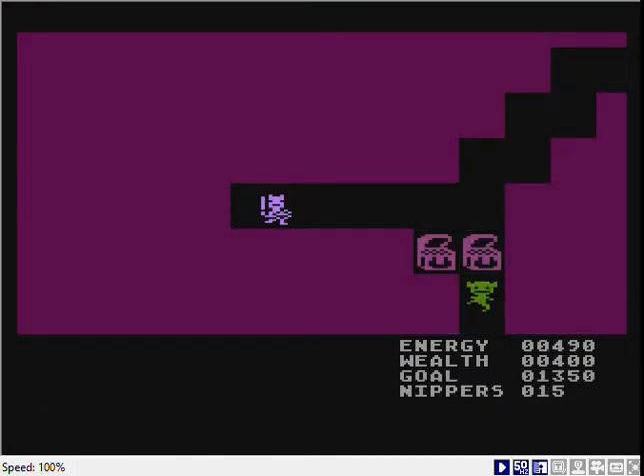I don't believe I've ever demonstrated nippers, which I talked about but I don't think I actually showed them. Here we are next to a fairly obvious trap. I have nippers selected. Just press the direction, press the joystick button, you shoot them. The trap is eliminated until you leave the room and come back. That's how nippers work.